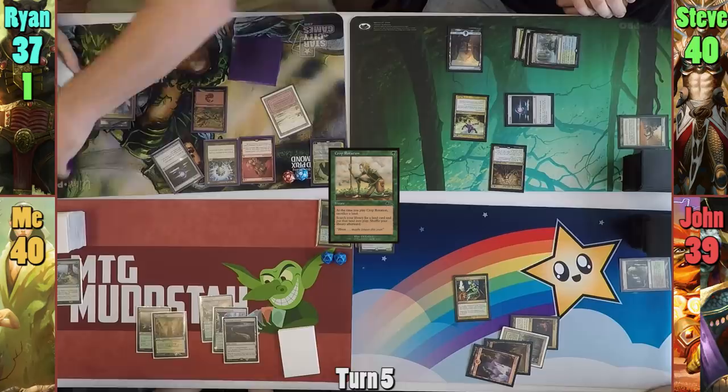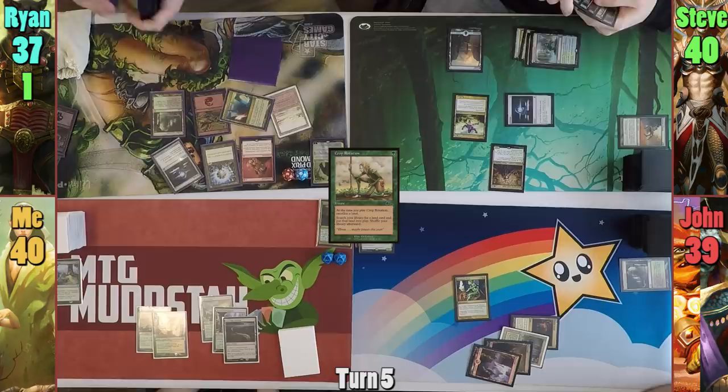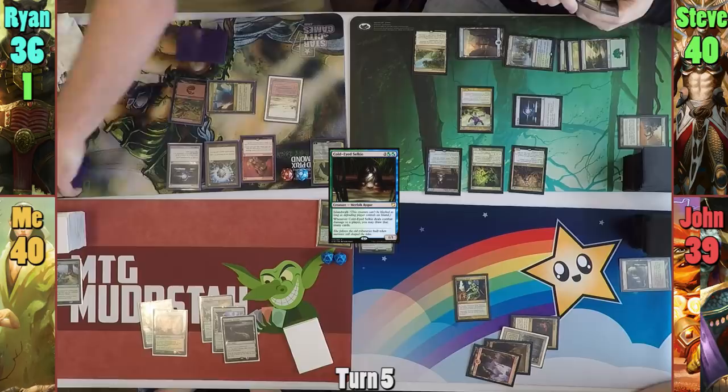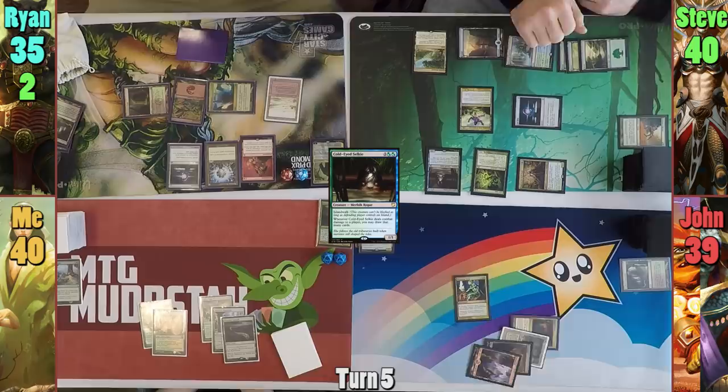Steve plays an Exotic Orchard as his land for turn, casts a Gyre Sage in his main phase, then casts Cold-Eyed Selkie. Rhyne responds by cracking his Fetchland to find a land. Steve moves to combat and hits Rhyne for one with Voril once more. Jon draws and plays a Cinderglade as his land for turn, which comes in untapped because he has two basics. He passes without cracking the Deed, much to my dismay.